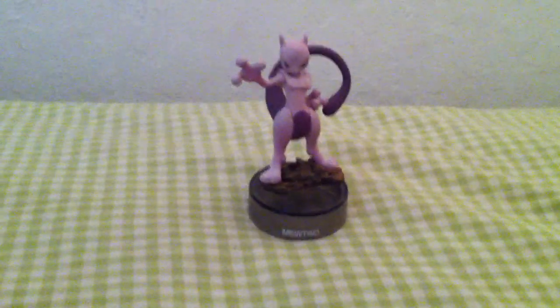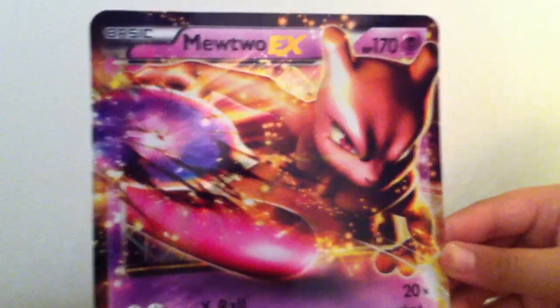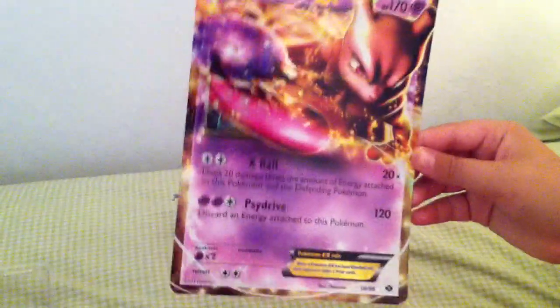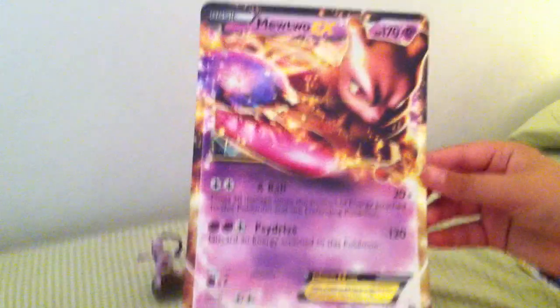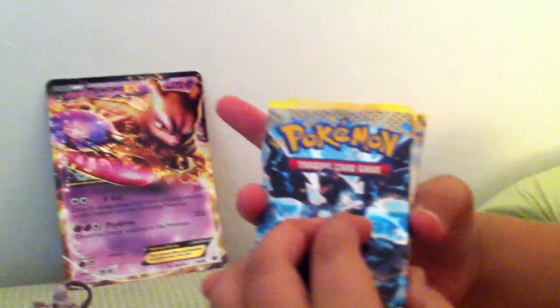It has a little bit of scuff on it, but it's okay. Next, we got the amazing artwork of Mewtwo EX. This is the jumbo size. Sadly, it's not legal in play, but it's kind of obvious. So let's take it right there and get into our three booster packs.